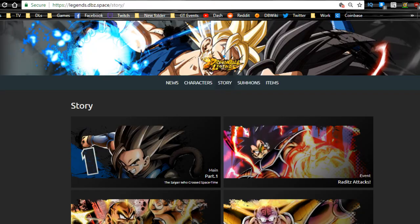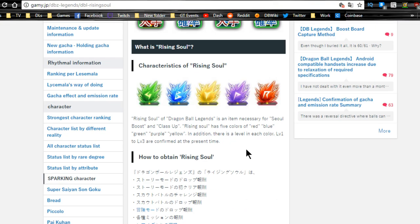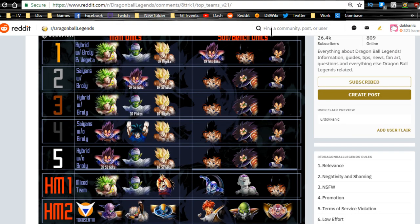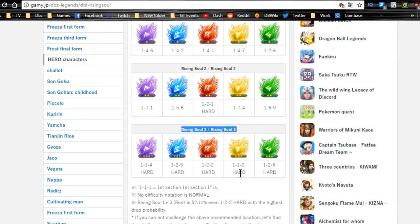Moving on — as of June 23rd, here are the new Super Soul drop rates. For Rising Soul 1, Rising Soul 2, and Rising Soul 3: I actually need Rising Soul 2s, which drop on hard — great. I prefer running on hard for the experience. Rising Soul 3s are also all on hard, which is good for players with characters over 800. I'll be doing a separate guide on leveling characters to 1000.